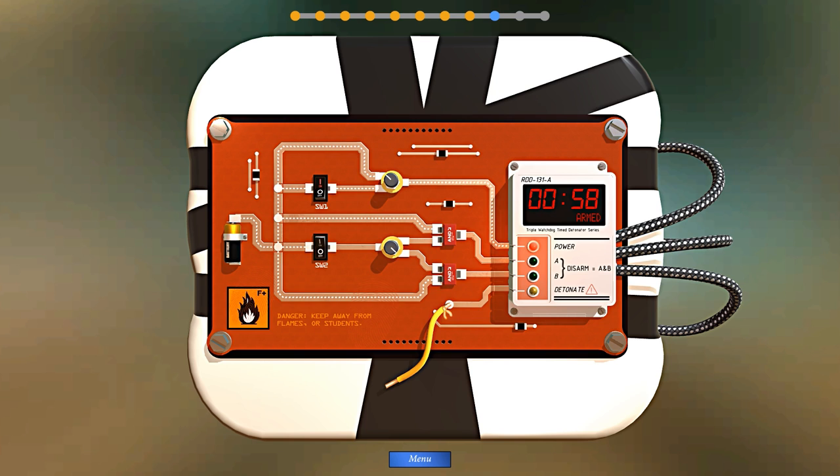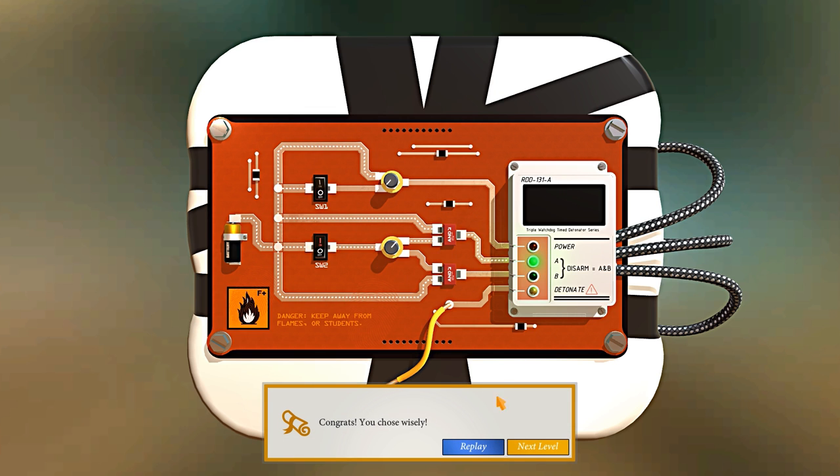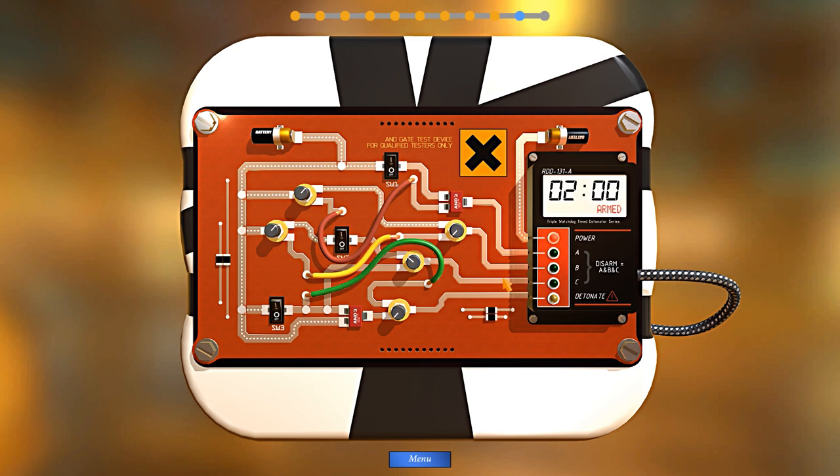This one has AND gates. AND gates mean if you've got both positive inputs then it will output, otherwise it will not. This line going to the AND gate only has one input so we need to activate both - flick that switch and turn that on to activate both inputs. Then we can just turn the power off to the bomb - flick to that and turn the power off. Done.